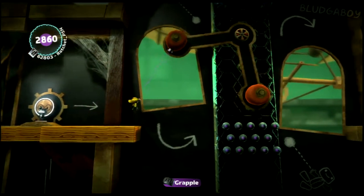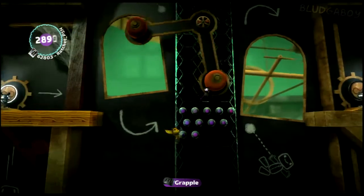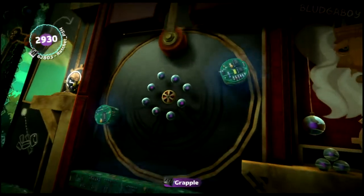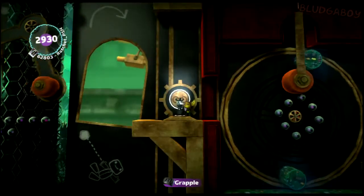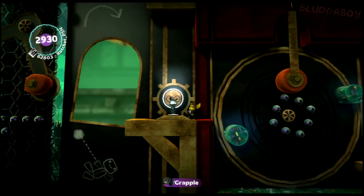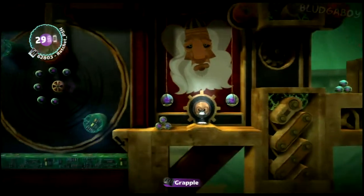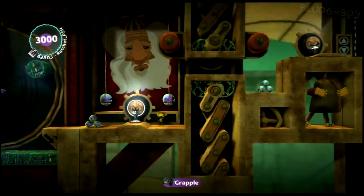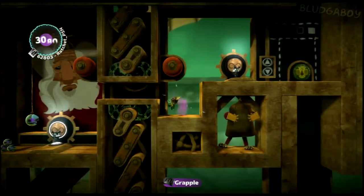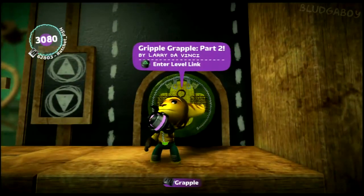Wait for it to go right, then grab onto it. Then grab onto the next one and make your way over. Now wait until one electric thing is above the sponge and one's below it, then swing across. Drive on and run through as soon as you can. Don't be impatient though — if you have to wait for it, wait for it.